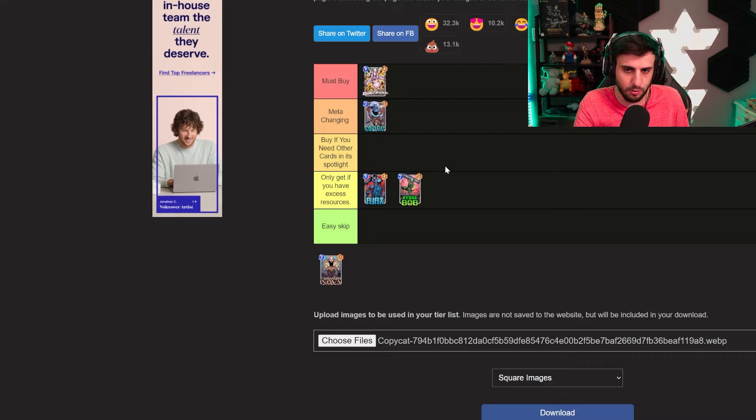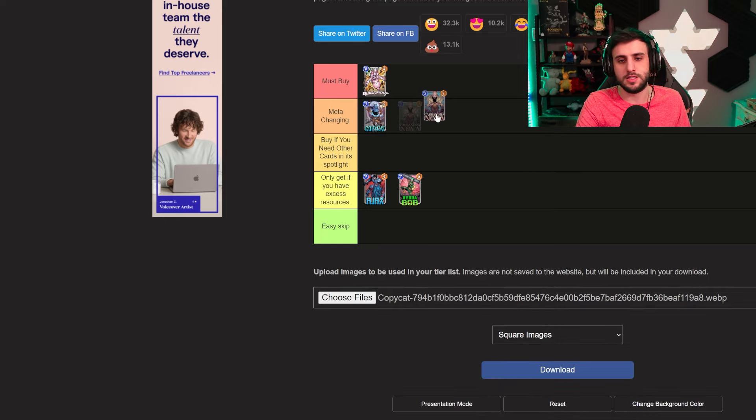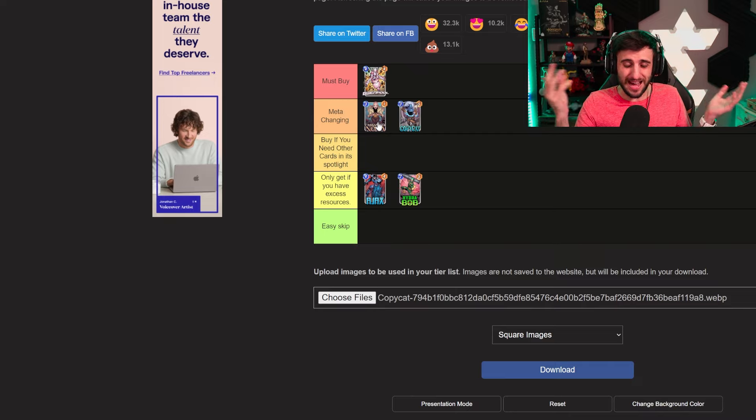I think Copycat might potentially be a meta-changing card. It's a solid card all around — you can play it in a Silver Surfer deck, and you could also just play it as a pure value card the same way you play Iron Lad. It also gives you information about your opponent's deck just by drawing it, which is quite valuable. Then Cassandra also has a possibility to be meta-changing — assuming the drain ability works the way I think it will: plus one power to her, minus one power from cards in your opponent's deck. A three-cost card playing for about 10 power on average is kind of crazy.